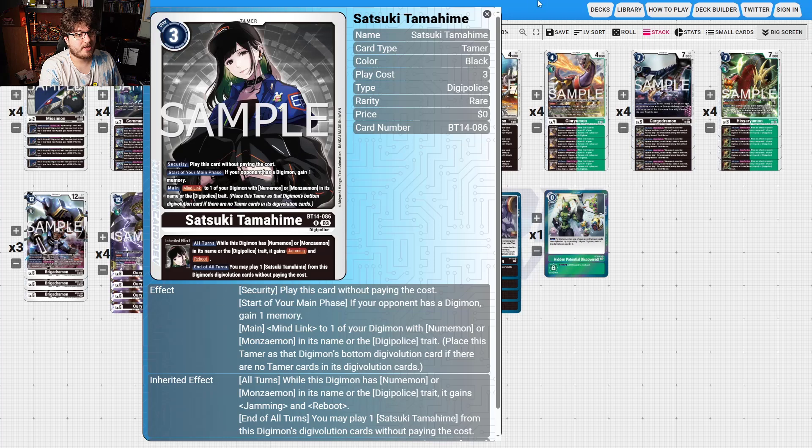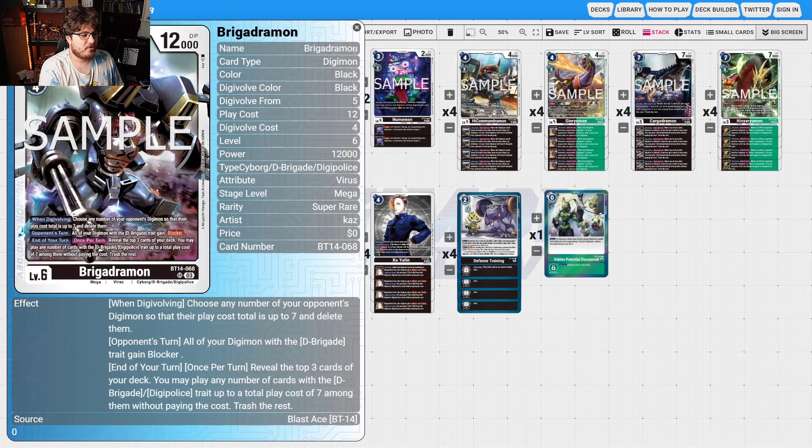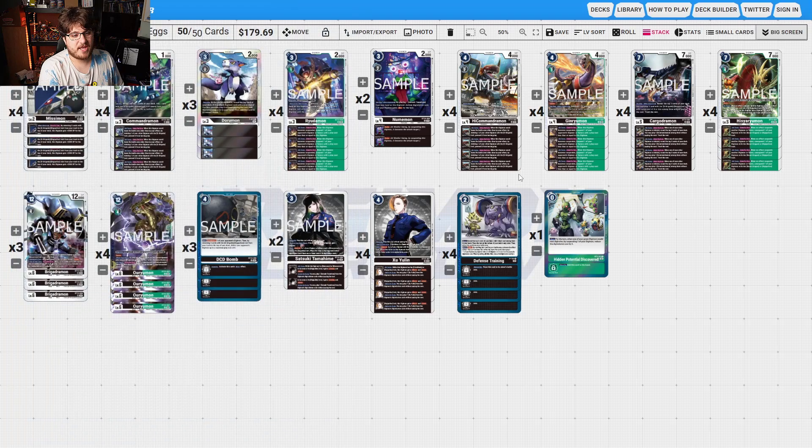SatsukiTamahime Late Night basically gives Jamming and Reboot. The D-Brigade just sets up DigiPolice spamming and you play the deck how you want. It's really cool that they made a DigiPolice deck that actually functions, and it's probably going to get better and better because the more DigiPolice cards come out, the better the deck gets — it's never going to stop getting support as long as that Digimon Story continues.